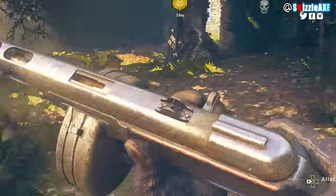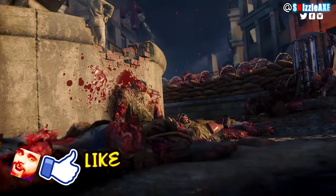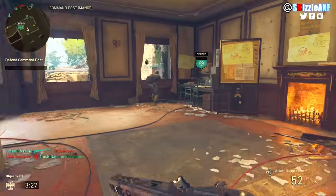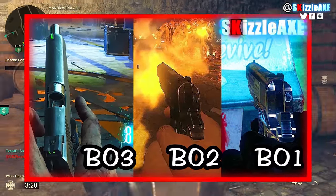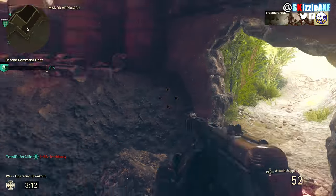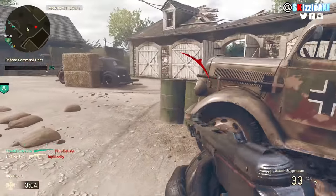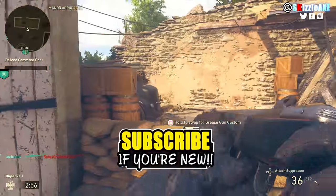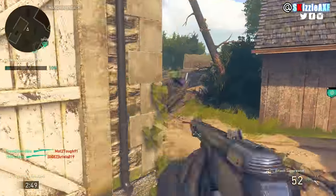Alright, today we're gonna be comparing the PPSH. We've got the PPSH in Call of Duty World at War — can't say the last word on YouTube — we've also got the PPSH in Black Ops 3 and now finally in the new Call of Duty WW2 as well. This is going to be a good one. You guys seem to like the M1911 and AK74U weapon comparison I did, so I decided to do the same for the PPSH as well. Shoutout to these guys for subscribing — if you're new to the channel, make sure to subscribe and let me know in the comments so I can feature you in my next video.